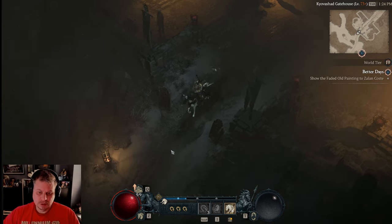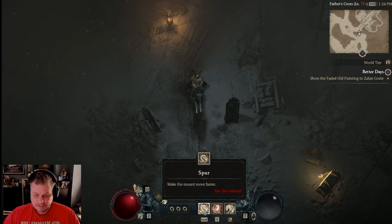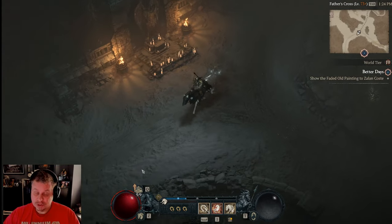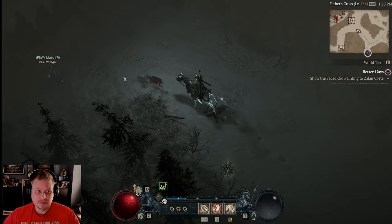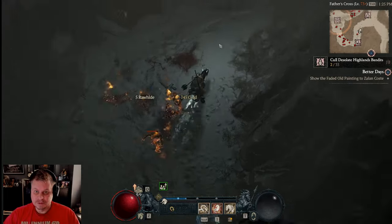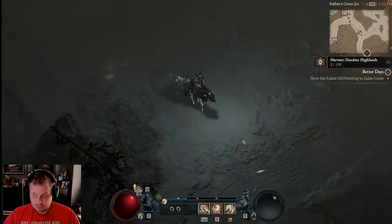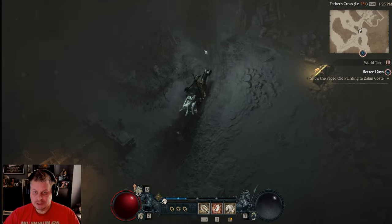Once you get the horse, understand how it works. The horse has a sprint that not only speeds you up but also allows you to move through mobs — this game loves to block your progress. You hit sprint and it pushes them aside, then the sprint goes on a cooldown timer. Fair warning: the horse is kind of janky and gets stuck on corners, so watch out for that.